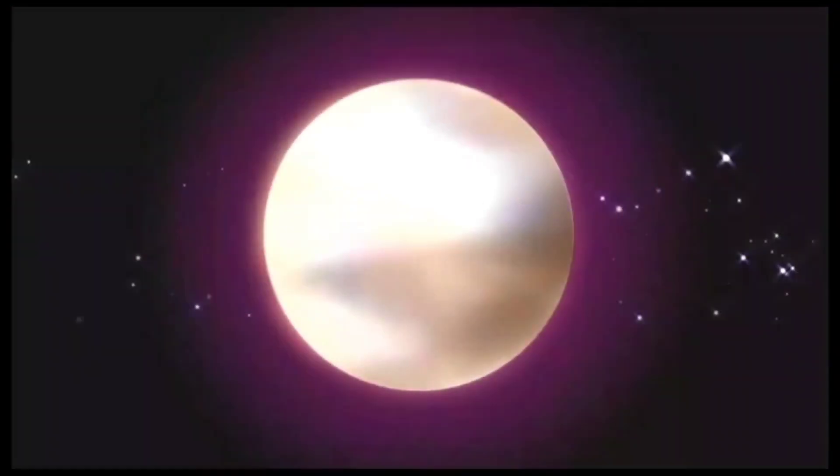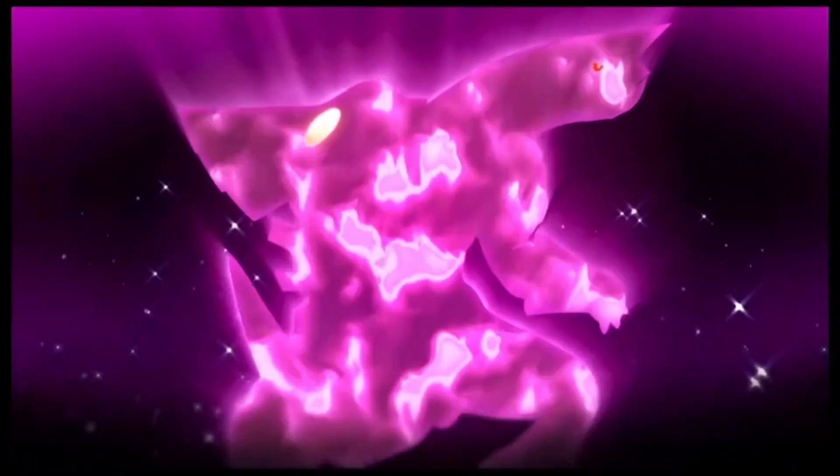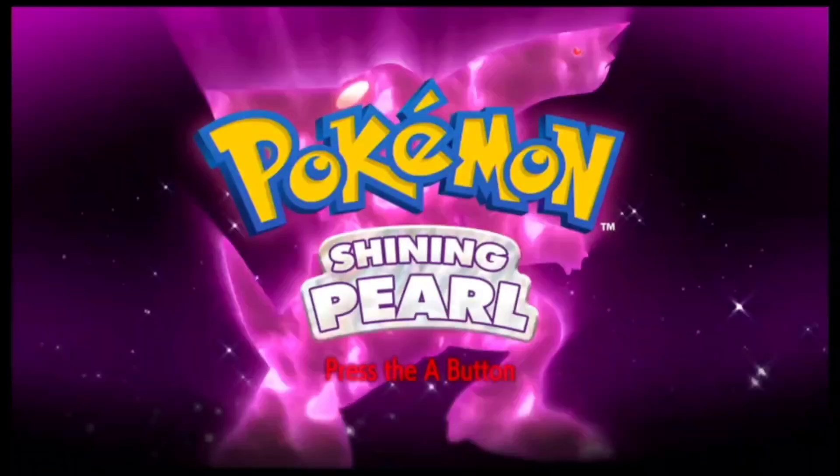Welcome back Pokefans to Pokemon Shining Pearl Walkthrough Part 25. Last episode, we went to Whalestone HQ and defeated Cyrus as well as Saturn. We also went ahead and released the three legendary Pokemons. This episode, just like Cyrus said before, we will be actually going to Mount Coronet Summit. We will be trying to actually stop Cyrus from destroying this world.